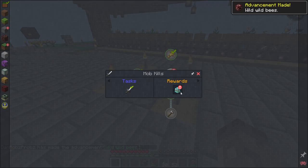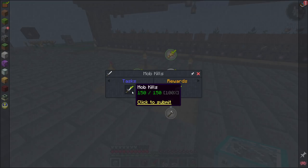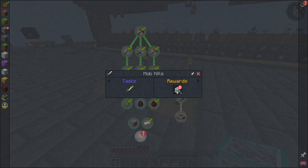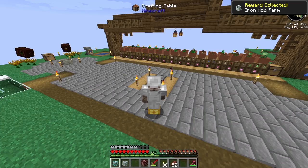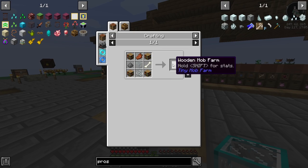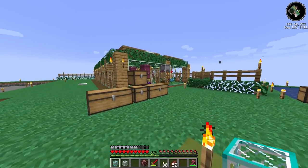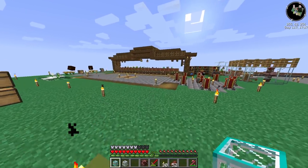Let's tick off these quests - mob kills! We get a diamond mob farm for that. Apparently I've killed 150 mobs - I genuinely didn't know that was a thing until just now. We got mob kills and I've got myself an iron mob farm. I saved up a wooden mob farm too. I genuinely have no idea how these things work.